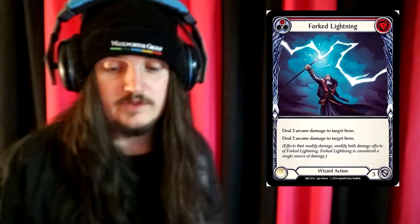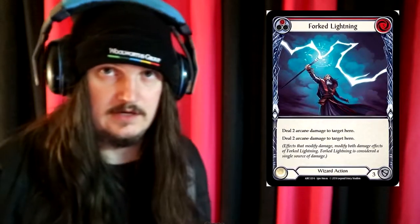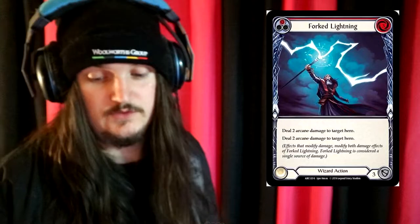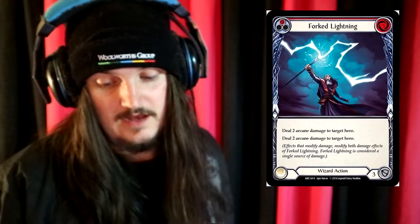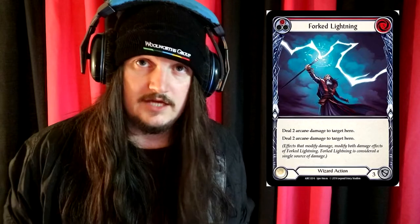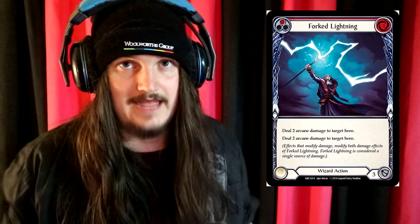A great card to use during the turn you play Blazing Aether is Forked Lightning. It is a wizard super card — a 1-pitch, 3-cost, 3-defense wizard action with the following effect: Deal 2 Arcane damage to target hero and deal 2 Arcane damage to target hero. Effects that modify damage modify both damage effects of Forked Lightning, and it is considered a single source of damage. This coupled with Aether Weave is probably one of the stronger combos, and if there's a way to gain more action points, chucking a Blazing Aether on top of that is probably one of the better finishers.